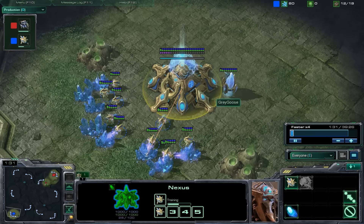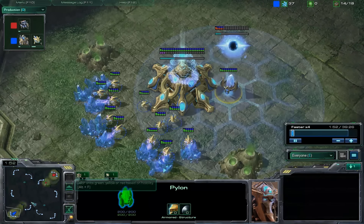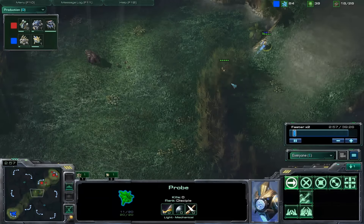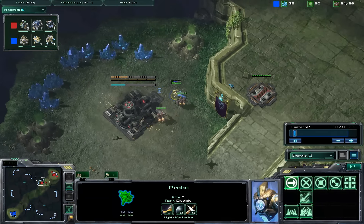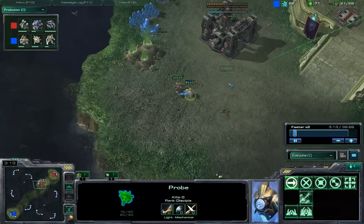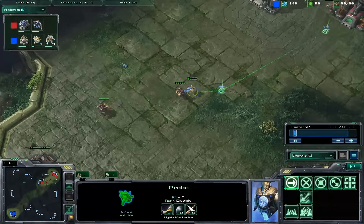Protoss is going for a little economic build with a tight base, and sending out his scout on 13 or 12, whenever he puts up his gateway — one too fast a speed to actually notice when it was. I do have an SCV on his probe so he's not able to harass my Command Center SCV, which is the important one.